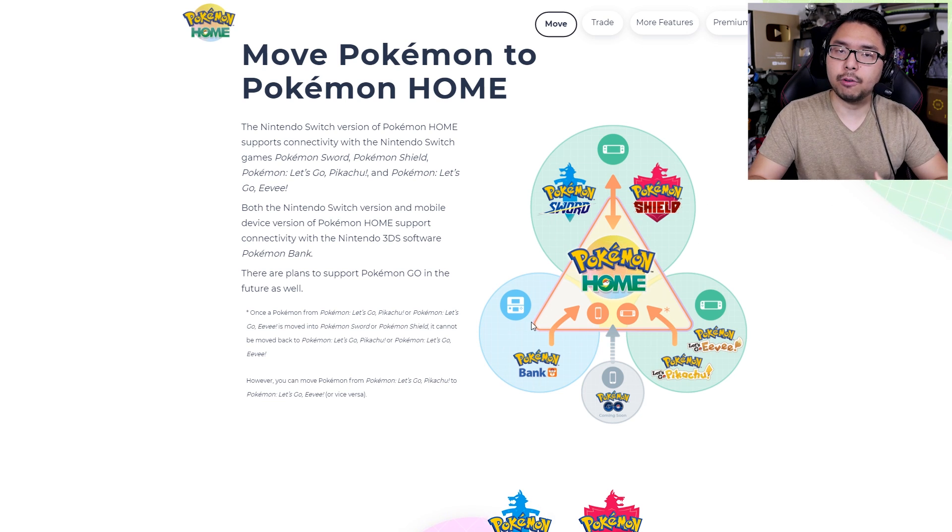Pokemon Bank represents every previous entry behind Eevee and Pikachu, and again, transferring from Bank to Home requires payment. Nintendo knows this full well and knows that it's inconvenient, but it makes them money.